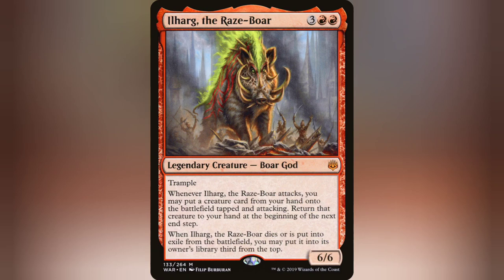For 3 and 2 red, we get a 6/6 boar god with trample. Whenever he attacks, you can cheat out a creature from your hand, tapped and attacking. At the beginning of the end step, it goes back to your hand. And when Ilharg dies or is put into exile from the battlefield, you can just throw it in your library and draw it back out. So let's get into this stuff.